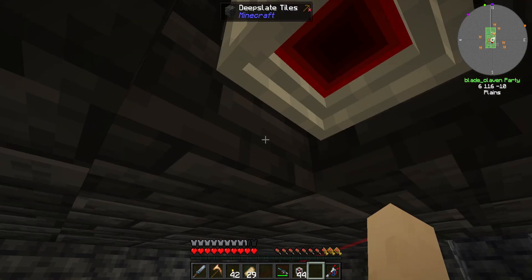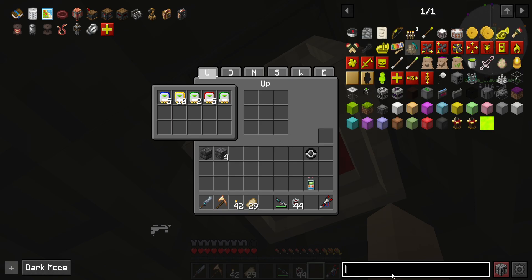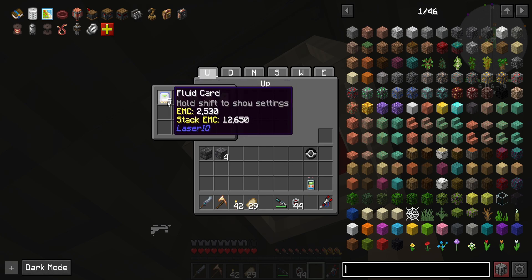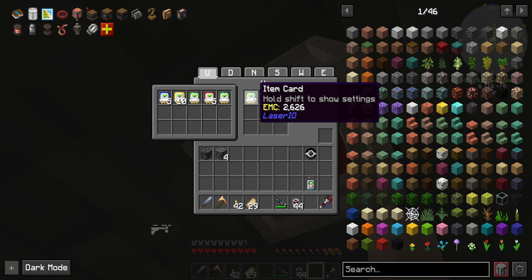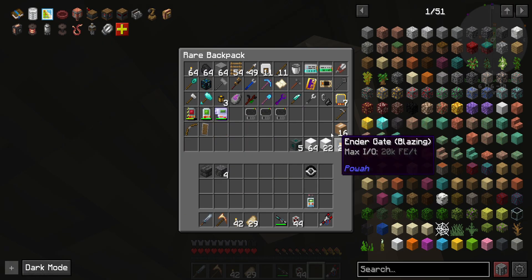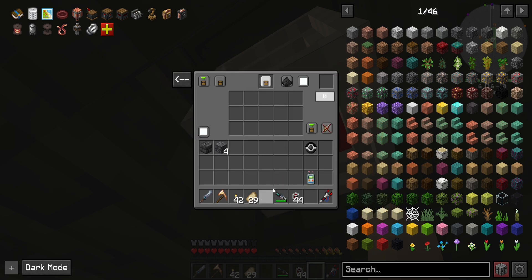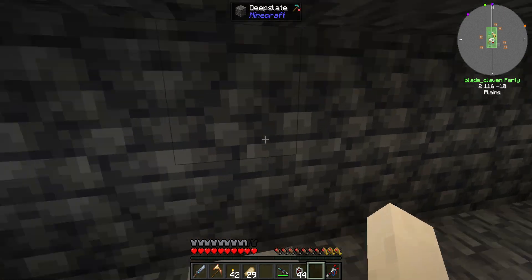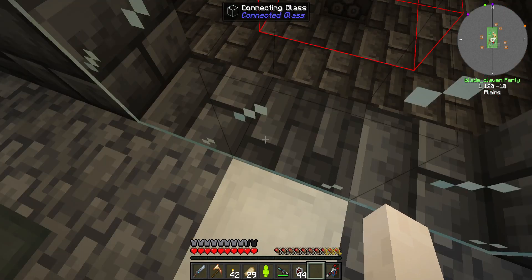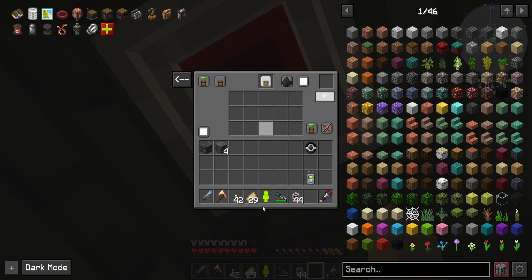Now we just need to go up here. We need to have an item card, insert. I don't think we need to tell it what to insert, but just in case it might be a good idea. So we'll grab one of you, come here, go to our item filter - and there we go. Now it's set to insert the jellies.